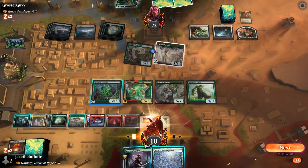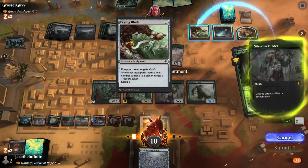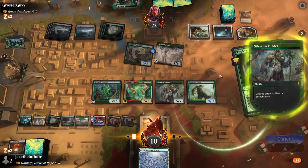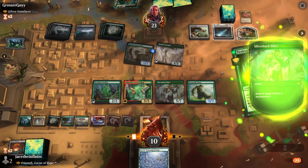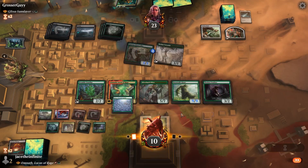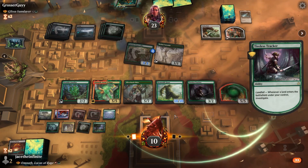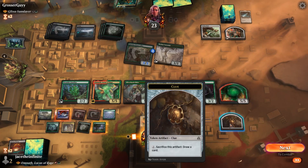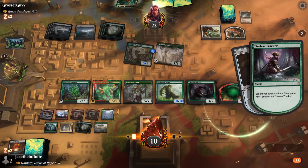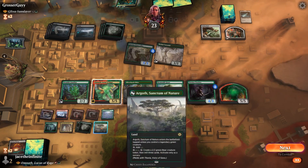Here's Tireless Tracker, working ever so diligently — destroying probably this. Here's a snow-covered forest, making another rage elemental. Making a clue — I can sack this clue, putting a plus-one counter on my tracker, drawing my card. Can't do that — let's see here. Create a bear, not bad. Seek a card, let's try that one because we can only do it once.